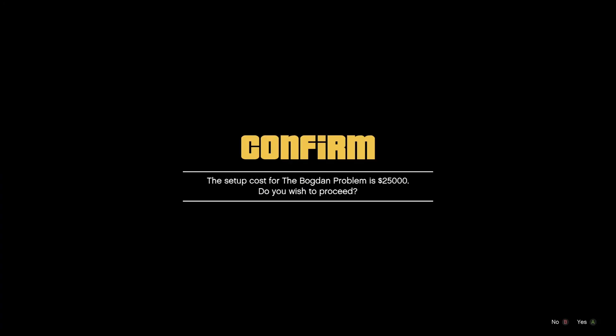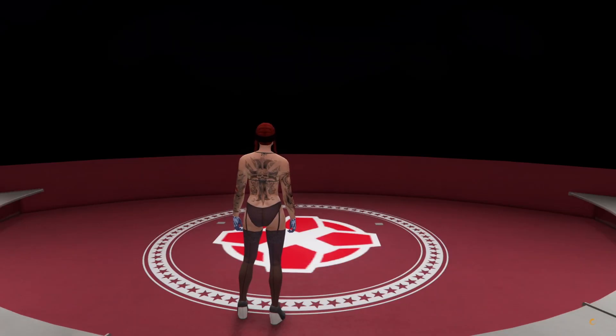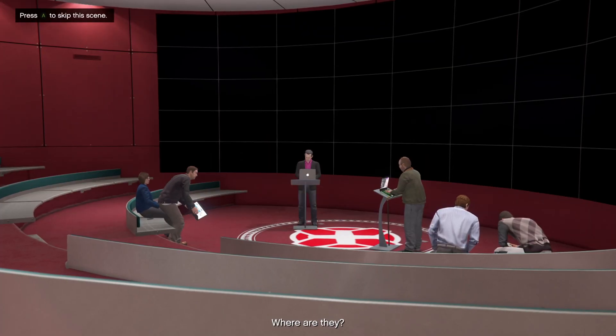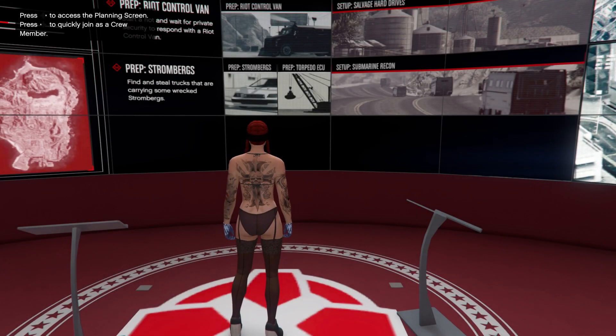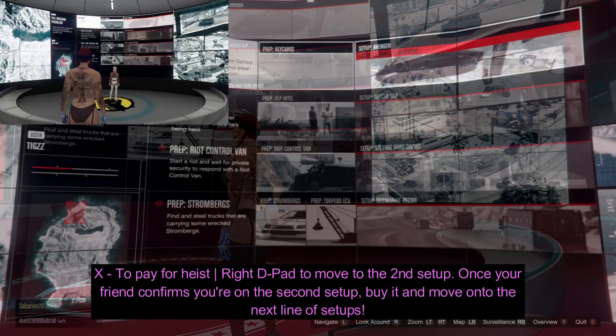First off, you want to become a member of a Secure Reserve or the Motorcycle Club and buy the Bogdan Problem heist. I'm going to skip this cutscene because we can't be bothered with that. Before we start, you will need a friend for this and it just consists of two buttons, which is X and right on the D-pad.